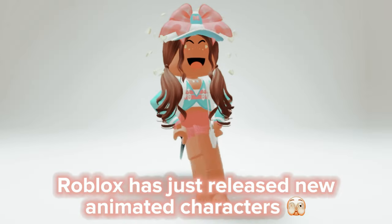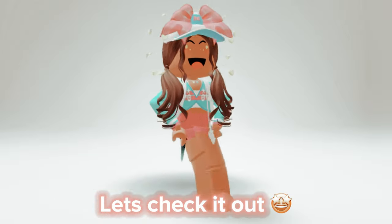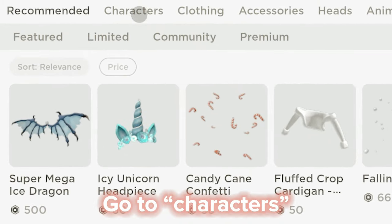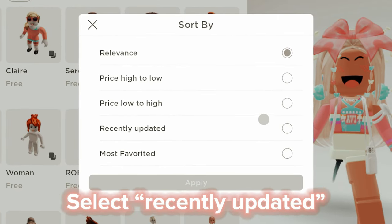Oh my god, guys, Roblox has just released new animated characters — let's check it out. Go to Characters, then click on Sort and select Recently Updated.